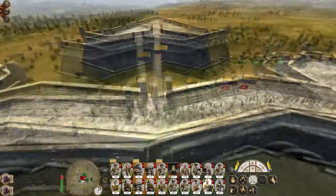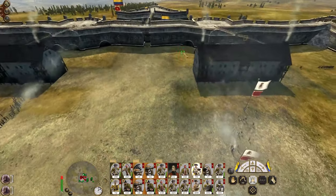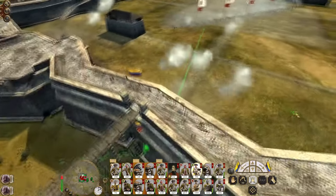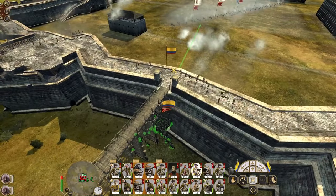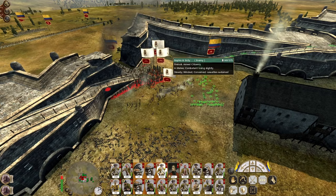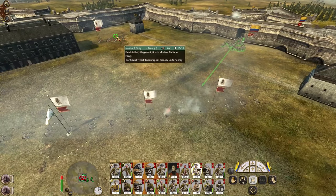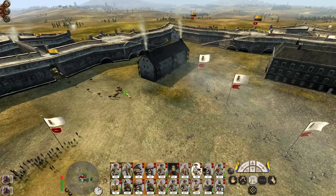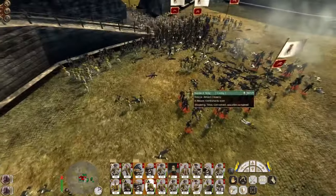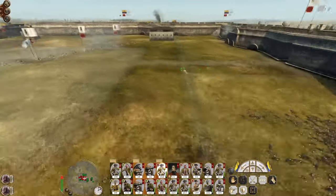Come on, cavalry! This game is terrible at getting your units through the gates when you want them to come in. I've already lost 20 cavalry trying to get through a gate that I control. There we go. You may isolate and destroy that pair of units at the back. Push them in. The enemy armed citizenry are bundled in trying to defend the breach, but they're being attacked on all sides. It's pretty good.